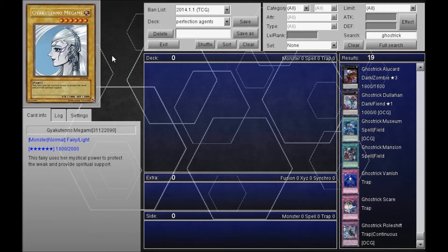In this series I pick a deck archetype or some sort of theme, try and build a deck around it, and then some following videos will be deck testing of that — or maybe I'll combine them all in one, I haven't decided yet. But this first one I decided on is Ghost Tricks.